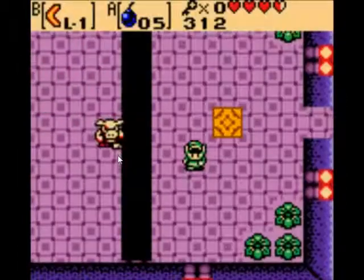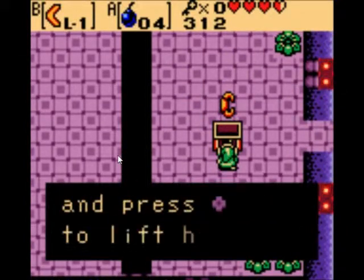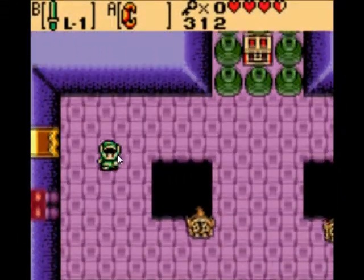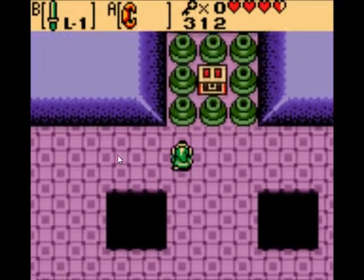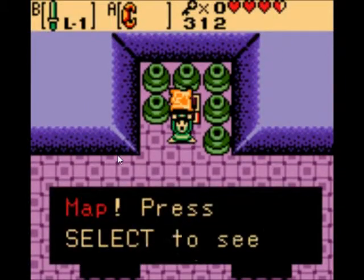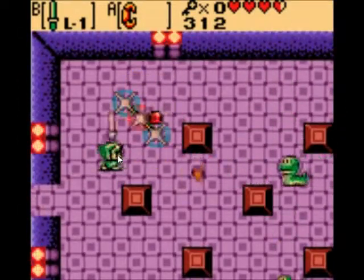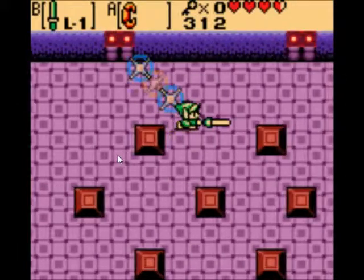You fall into that pit and you get the Power Bracelet — you can now lift heavy objects such as pots. For whatever reason Link cannot pick up a little pot. Actually, judging by the size, they're more or less about the size of Link himself. He's holding a pot bigger than him on top of his head. You also got the dungeon map up here. Now you've got to go back and go through this door.